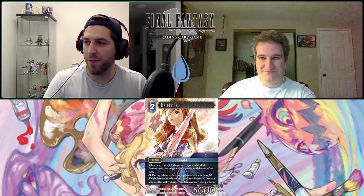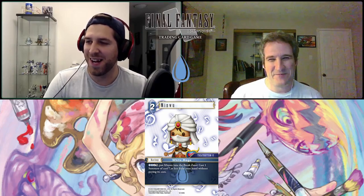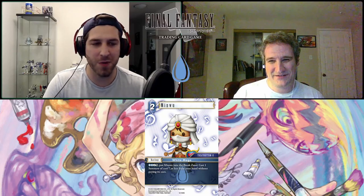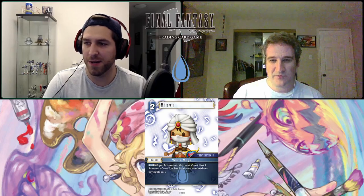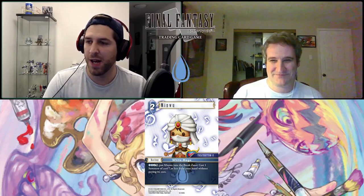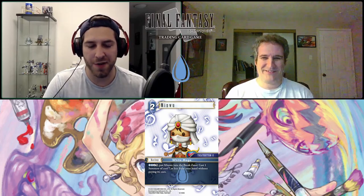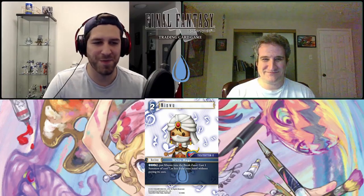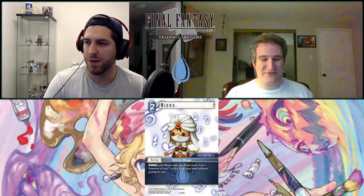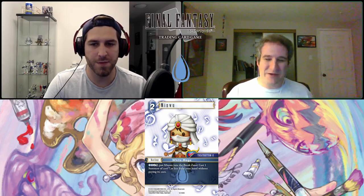Speaking of bomb cards — Minwoo is a bomb. He's a two-CP backup, Theatrhythm. Dull and put him into the break zone, cast a summon of cost seven or less from your hand without paying the cost — but you are paying a cost, you're paying five CP for it, so it's like a discount. You could splash an off-color summon, but it's not worth it. You're paying five CP and losing a backup for at best a two-CP discount. It needed to be a minimum discount of three, and even then I don't know if it'd be worth it.